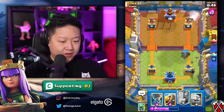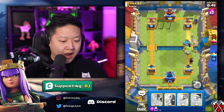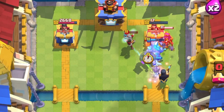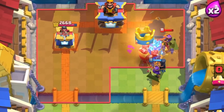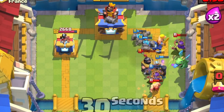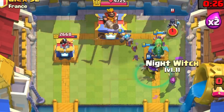It's double elixir — here we go for the three crown! I'm just gonna use lightning because I want to cycle to my Archer Queen. Oh, now there's the Archer Queen. Archer Queen's invisibility takes out all that. Live, Archer Queen, live — she's alive, she's actually still alive!